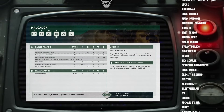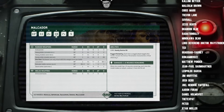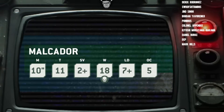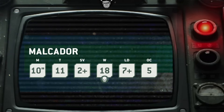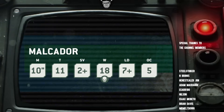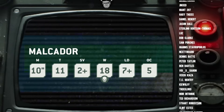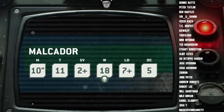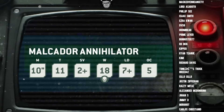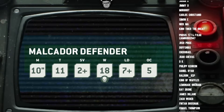With all of that said, now let's get into the units and loadouts, and we'll start off by looking at the stat line for each one of these tanks. They all share the exact same profile. They have a movement of 10 inches, which puts them in line with most guard armour. They've got a toughness of 11, which puts them on the same level as a Leman Russ. They've got a 2+ save, which is great for a nice heavy tank. And then we've got 18 wounds with leadership 7 and OC 5. This puts the Malkador somewhere in between a Leman Russ battle tank and a Rogal Dorn battle tank. Regardless of which Malkador variant you go for, they are all reasonably durable and are going to take some dedicated anti-tank to bring down.